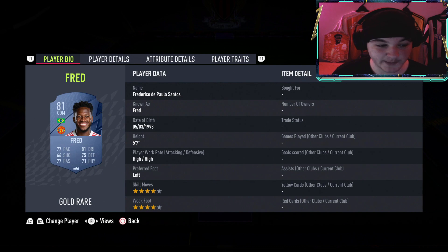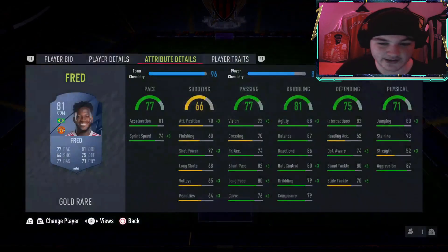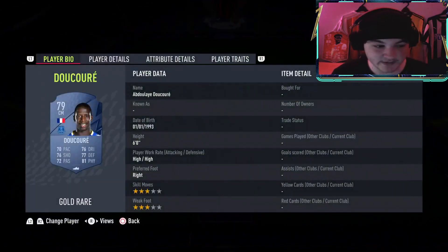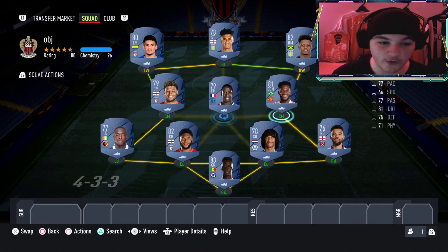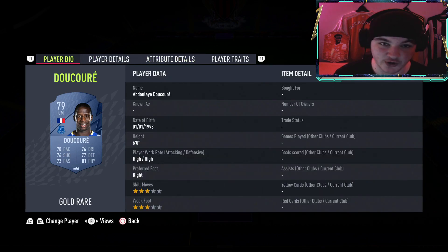In the centre of the park we have gone for Fred - 5'7, high-high, another 4-star 4-star card. We all know he's been quite meta in past FIFAs and this FIFA with his good agility and balance. Right centre mid, we've gone for a heavier type of guy - you might want to play him in a more defensive role, or centre if that's what you want. We have gone for Decore - he's not the fastest but he's got some great defending and excellent physical, and you'll get the job done. High-high work rates as well.